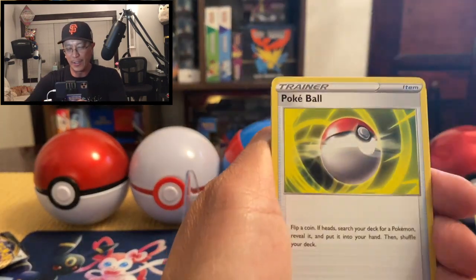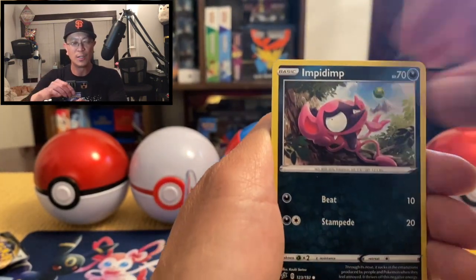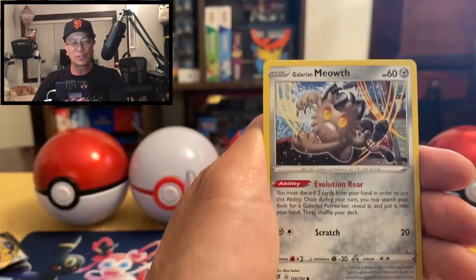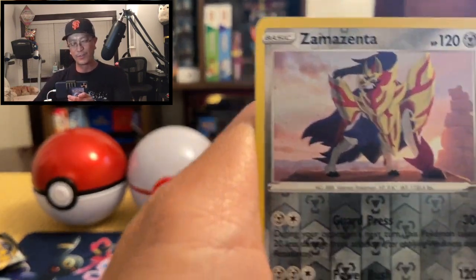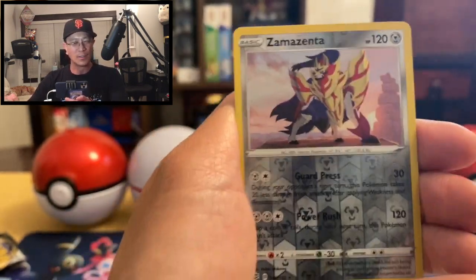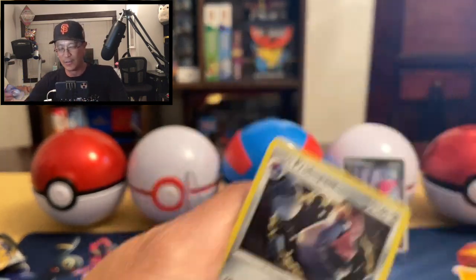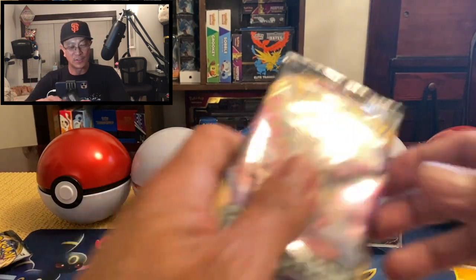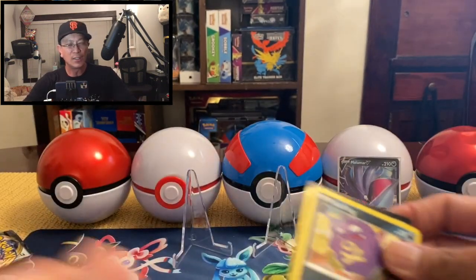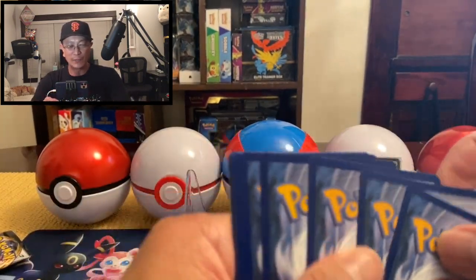Fighting Energy, Poké Ball, Lampent, Hawlucha, Impidimp, Vulpix, Milcery, Galarian Farfetch'd, Galarian Farfetch'd, Galarian Meowth — Zamazenta reverse hollow! Wow, our very first Zamazenta pull, and it came as a reverse hollow! Three two one — Probopass non-hollow rare. So the second half is starting a little slow, although we did pull a Malamar V ultra rare and two holographics.